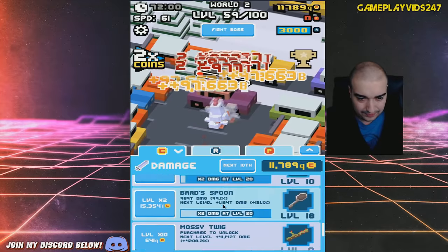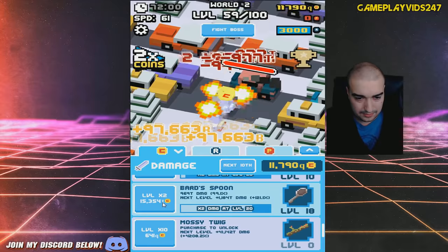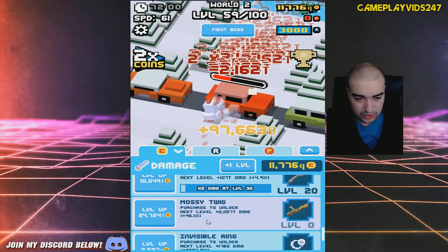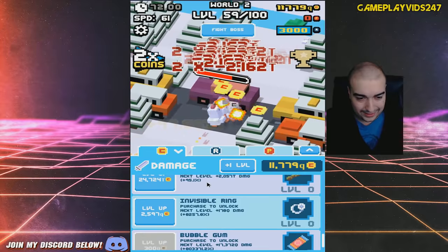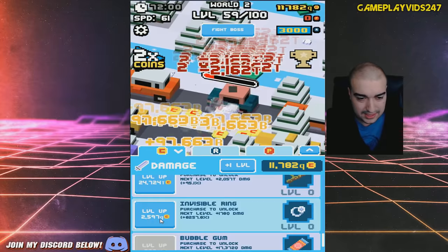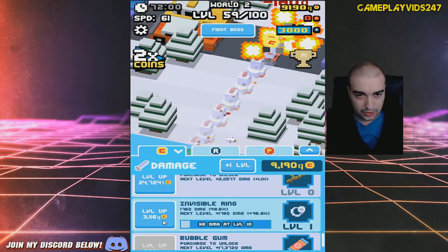Let's go down here. What should I level up today, everyone? Bard's Spoon — do we level up Bard's Spoon to 20? Yeah, we'll level up Bard's Spoon to 20. I can skip Mossy Twig and go straight for the Invisible Ring. The Invisible Ring is going to give me plus 8,257 DPS, so I think we'll do that.